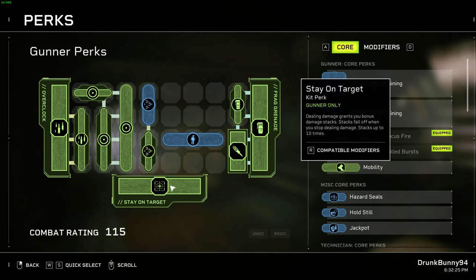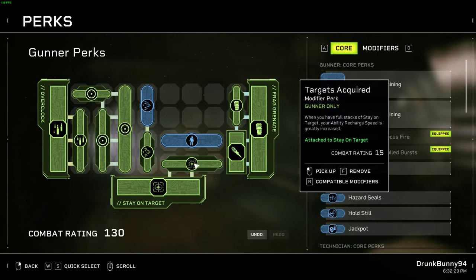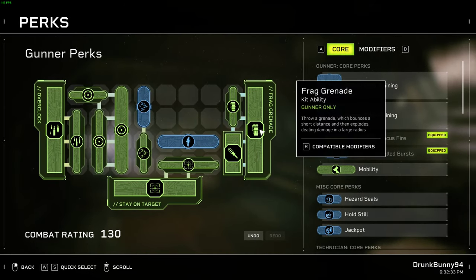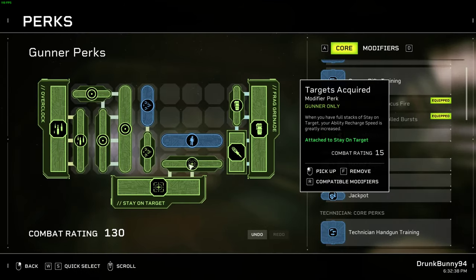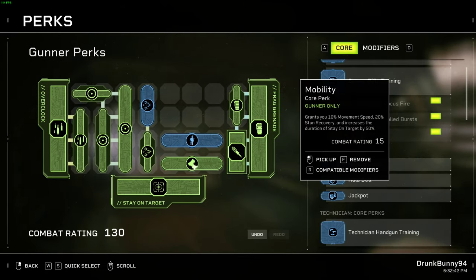We can also look at some cooldown reduction for both abilities. The reason I wouldn't put Quick Charge is because Targets Acquired would take that place if we wanted to use it. Mobility is great for the movement speed and for keeping our passive damage.